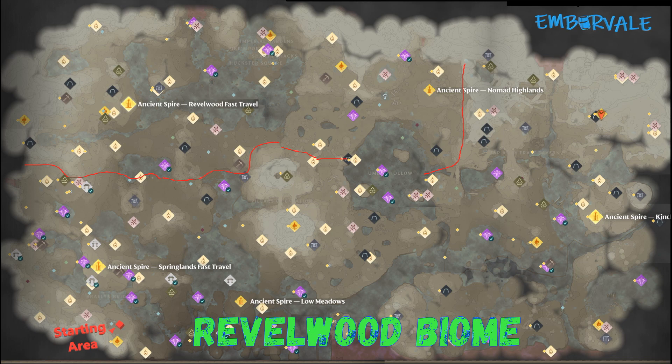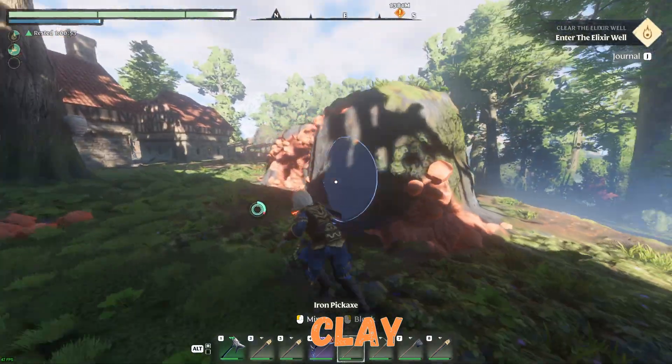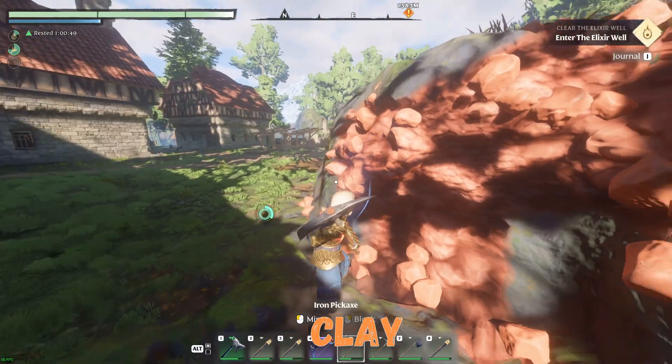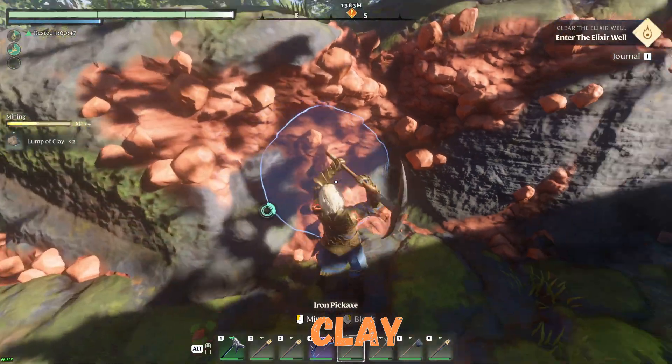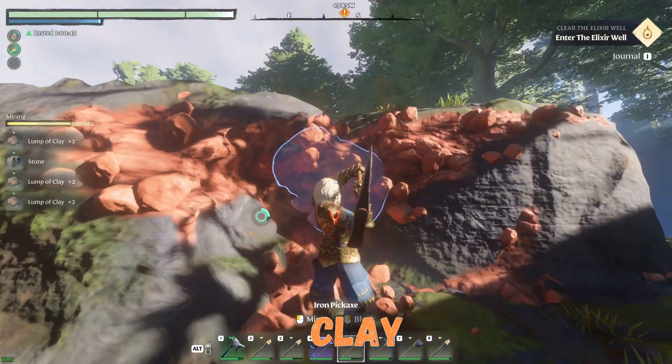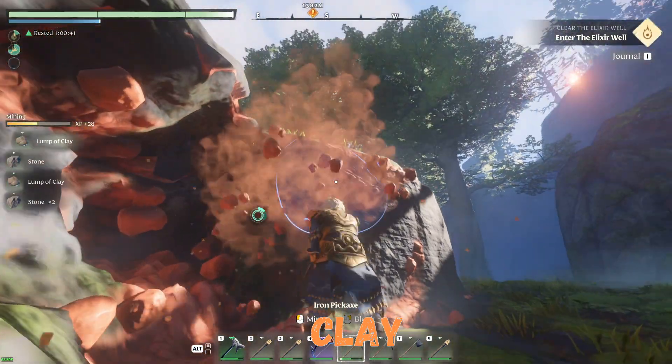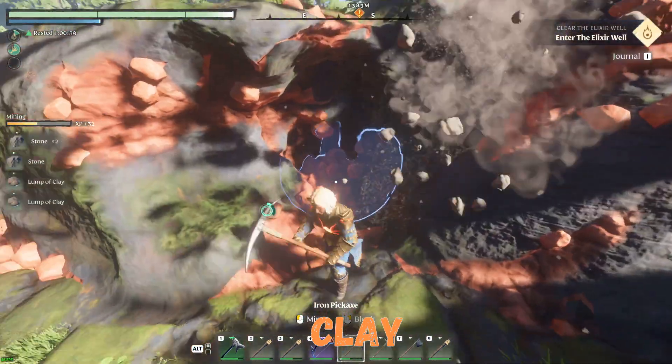You've made it to Revelwood — now it's time to find out about all the amazing resources in this biome. 'White' can be found north of the starting location in the heavily forested biome; it looks like a bright orange color. It's a really great resource to have, and if you like to build you're going to need a ton of it.